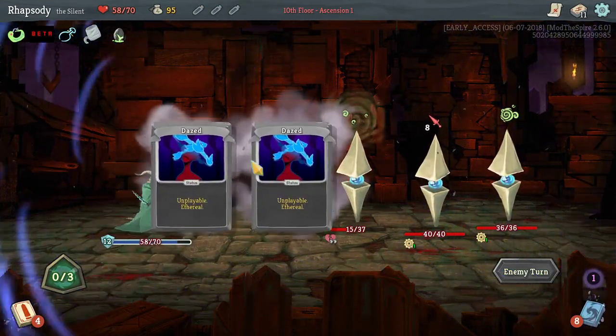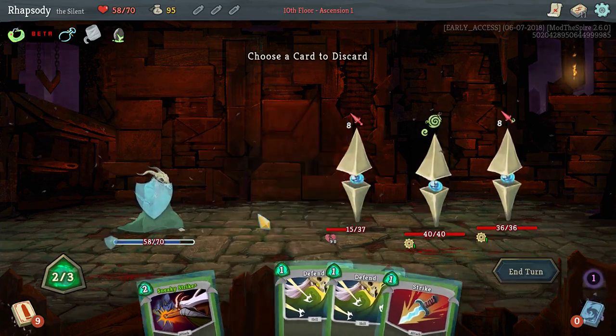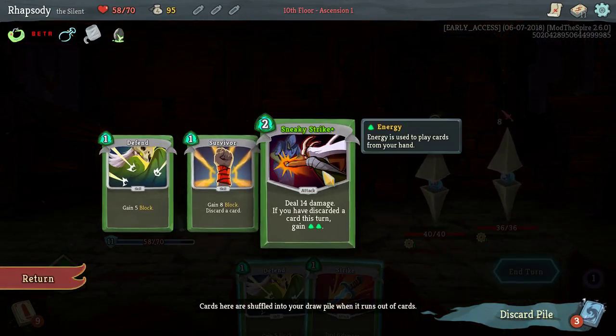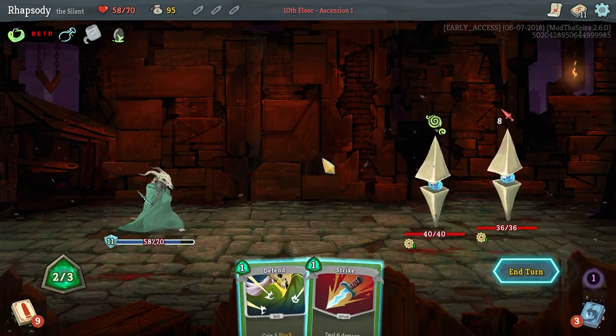I'll defend myself this turn because I'm going to be double striking the Sentry next turn. I'll use Survivor to discard a card and then play Sneaky Strike. Sneaky Strike deals 14 damage for two energy; if you have discarded a card this turn, gain two energy.